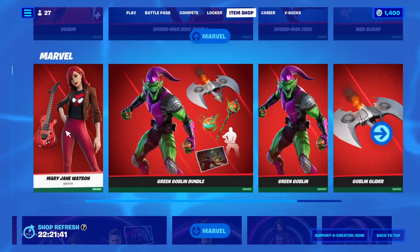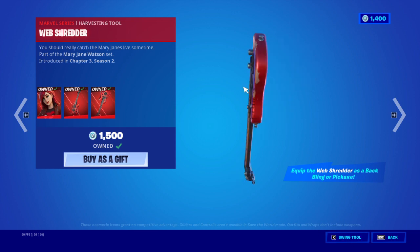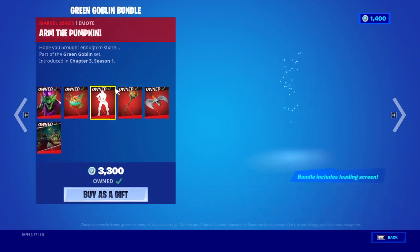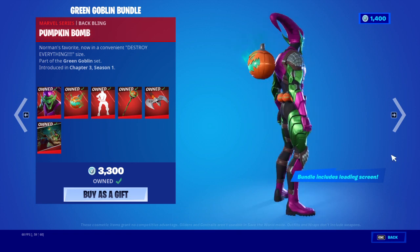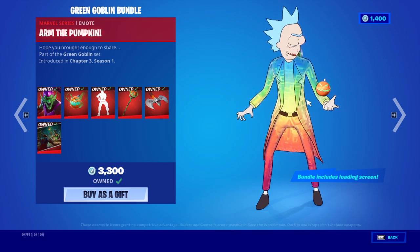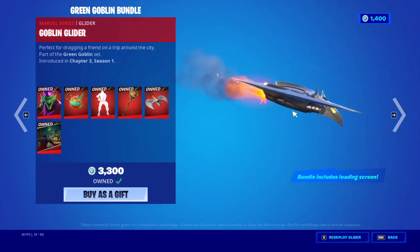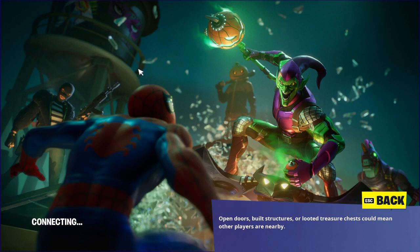Mary Jane comes in one bundle - you have to buy it all to get it. Mary Jane Watson - she's pretty cool. And then the Green Goblin bundle - I love the Green Goblin, he's awesome. Here's the emote, he's got them. And here's his pickaxes, the Dolph glider which is awesome. And then the loading screen which has Spider-Man and some other people as well.